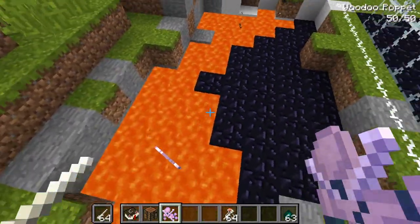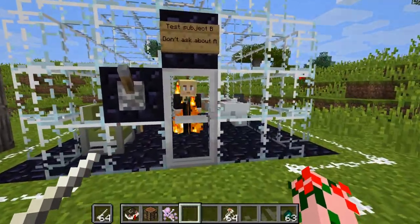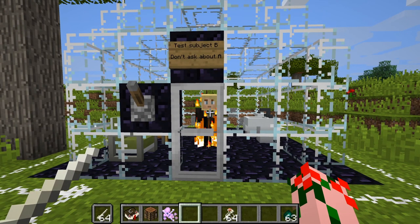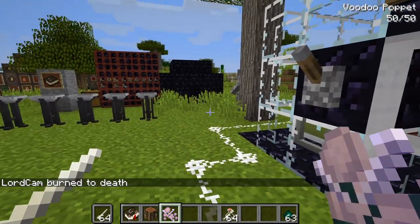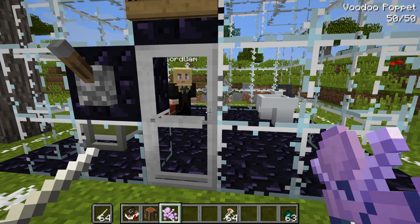You can also take the voodoo puppet and throw it into fire, and that will light the victim on fire and kill them, most likely, because of all the burning. We've got our assistant back and he is not happy, I presume. No, he is not happy at all. Still ready for more experiments, test subject? Yeah, I think he's quite ready.